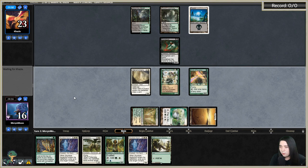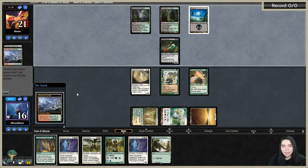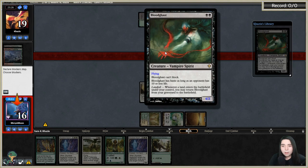I took an unnecessary pain because I didn't know I was going to draw the Brushland, which I should have played the wall first before the land. Oh, they have Vampire Nocturnus — I didn't notice it. They've got a power flyer going. I don't think I should chump here.